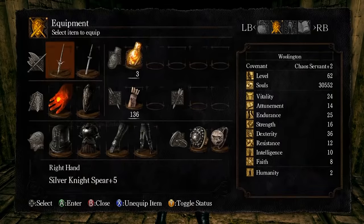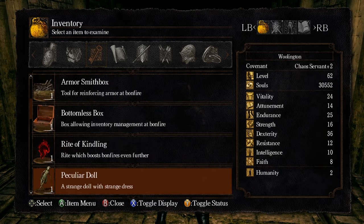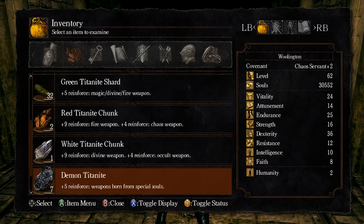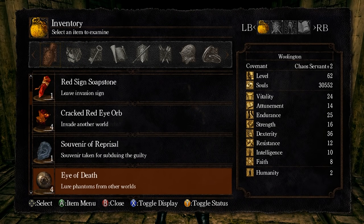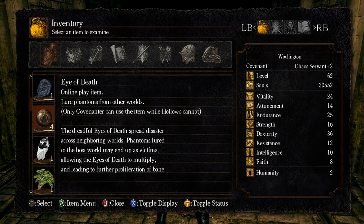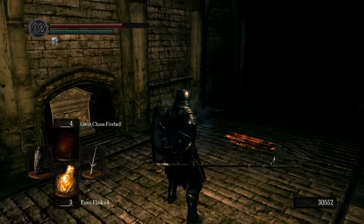Eye of Death — that sounds like a key item. Or a consumable. I believe it is a consumable. The Eye of Death is weird. Lures phantoms from other worlds — online play? Yep. Only the Covenanter can use the items while Hollows cannot. The dreadful eyes of death spread disaster across neighboring worlds. Phantoms lured to the post-world may end up as victims, allowing the eyes of death to multiply, leading to further proliferation of bane. The proliferation of bane doesn't sound like a great time.